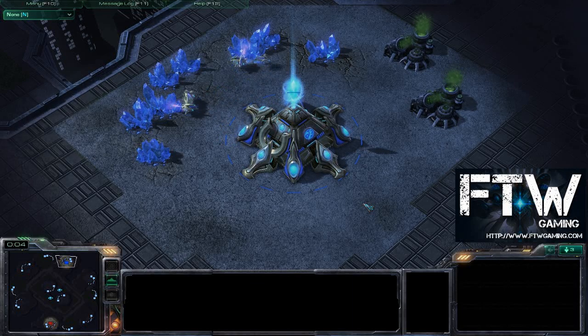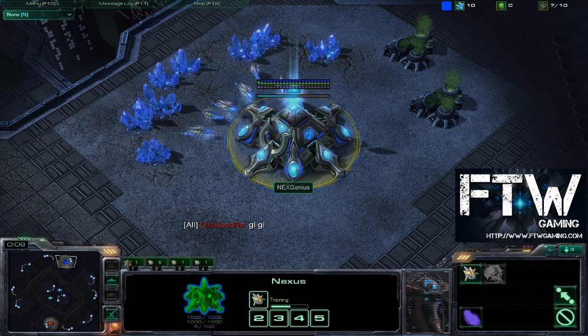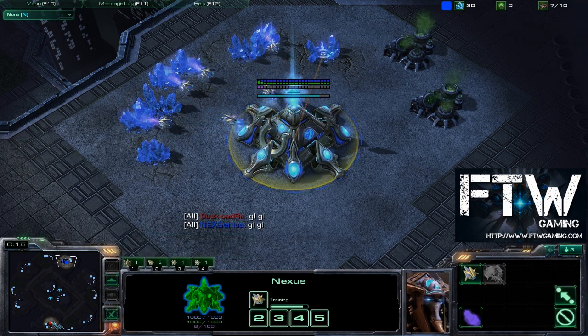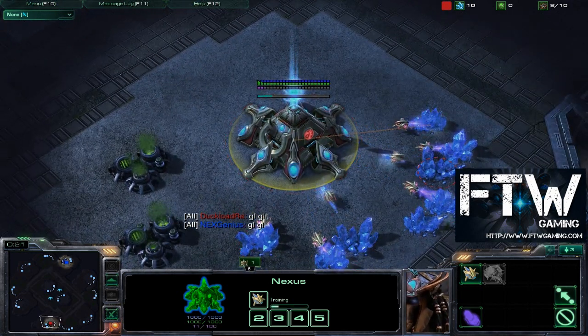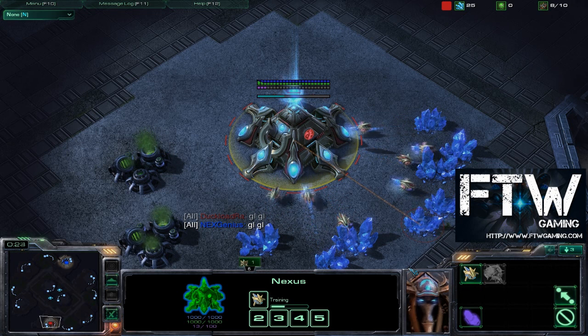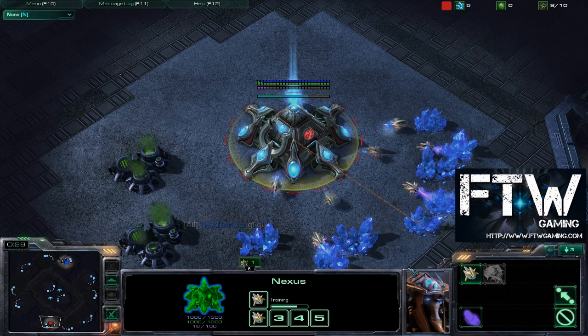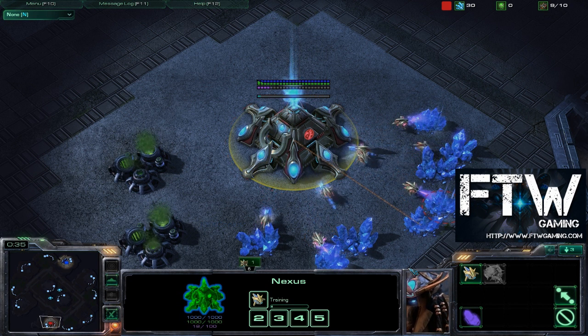Hey, what's up everybody? This is Devillord here with game 2 of White Raw vs. NextGenius here on Metalopolis. We see NextGenius spawning as the blue Protoss in the north section of the map, and White Raw spawning as the red Protoss in the south section here. This was from the BlizzCon 2010 Invitational — the loser's bracket finals. The winner of this best of 3 goes on to face Loner in the grand finals.